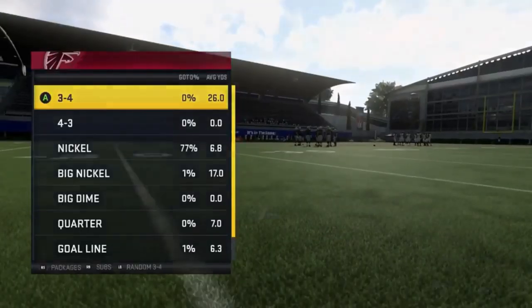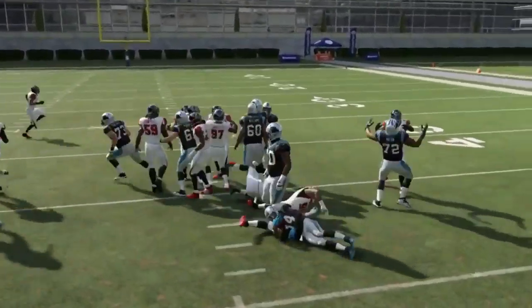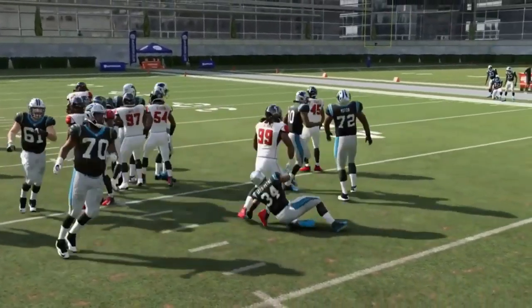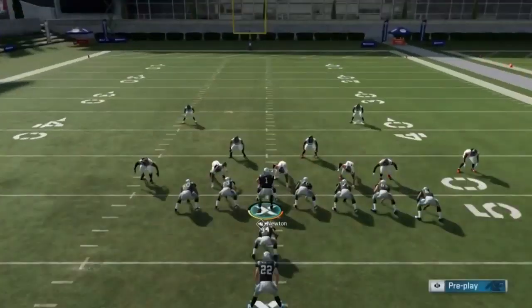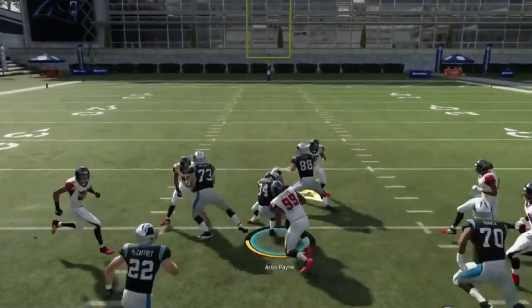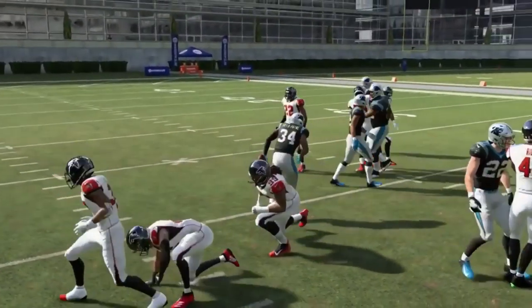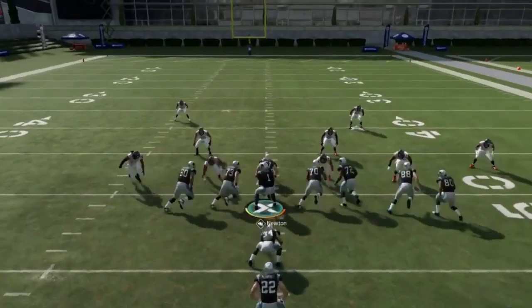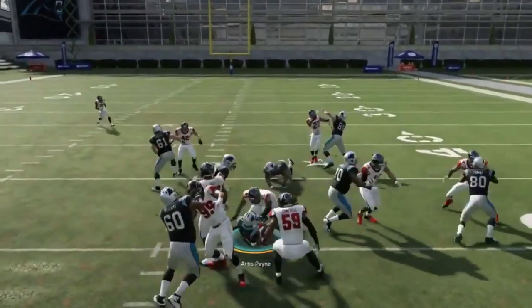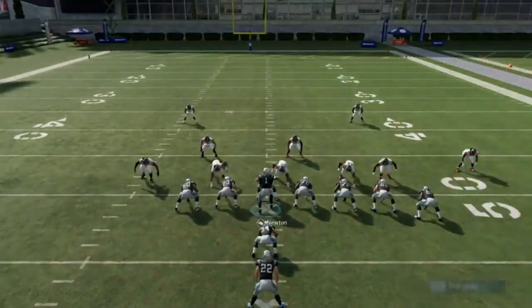Next up, we got the fullback dive. You're going to want a good power back with some speed, and just hand it to him inside at the fullback position. You don't necessarily want your actual fullback there — you want somebody that's a good running back. You can get some big lanes — it's a quick play, like an instant play right up the gut. Nine times out of ten, if you need a couple yards, you'll get it with this play.